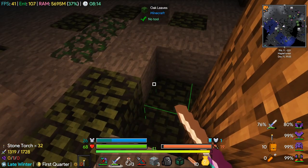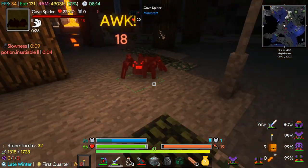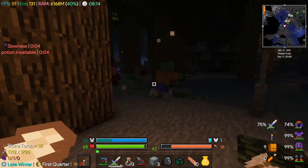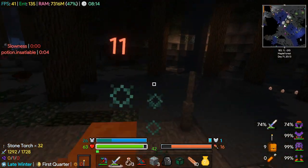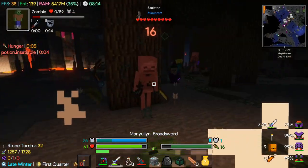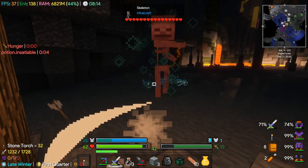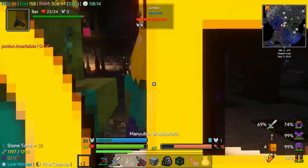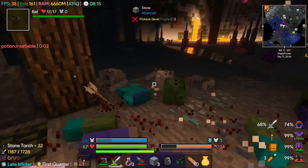I heard somebody start walking towards me. I set off the monster box. I discovered what the insatiable thing on our sword means - it seems like it's just a potion effect, as you can see on the left hand middle side. That's going to make our sword lose durability faster, but we are dealing a bit more damage, which is nice. Got him.